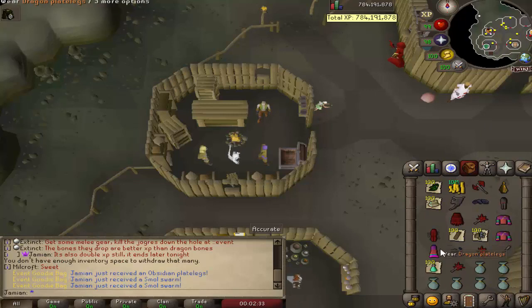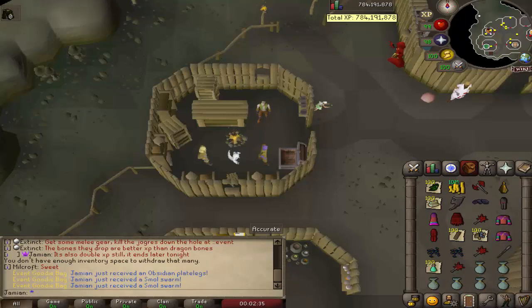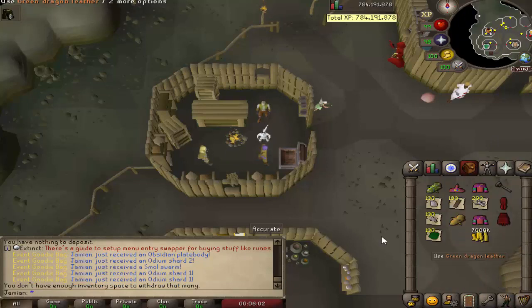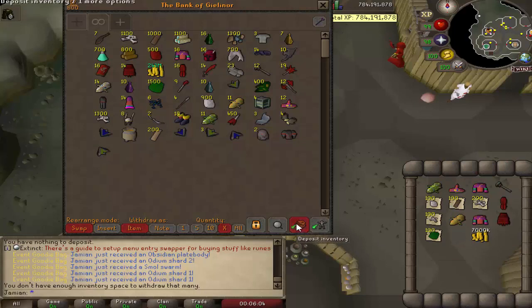We just got two pets in the same inventory. And why not throw in a third? We've got the last 14 here. Let's open these bad boys up. There we go — 250 million cash.